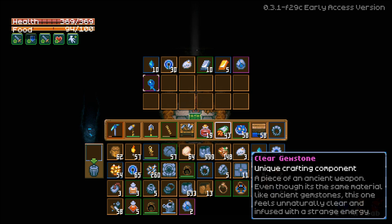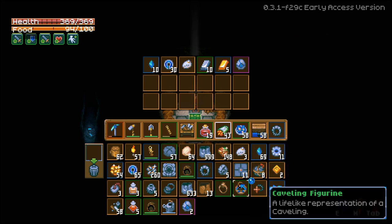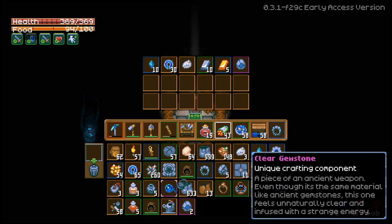If I were to grab this, it says: 'A unique crafting component — a piece of an ancient weapon. Even though it is the same material as ancient gemstones, this one feels unnaturally clear and infused with strange energy.' I'm going to put this in my inventory. As you can see I've been mining for a long time, probably about two hours trying to find it.